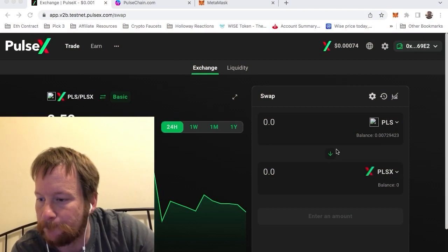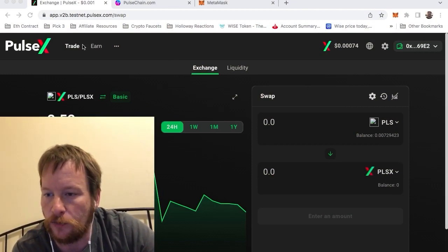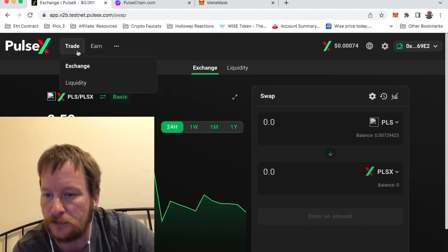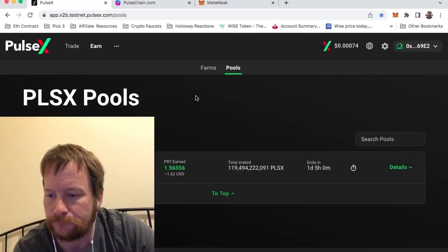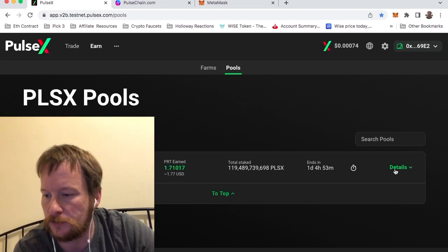Once you get your PulseChain, you want to go over here and I'll show you how I've been doing it. You go over here to 'Earn' and then you go over to 'Pulse.' What I started out doing is this — this is my strategy. You guys can come up with your own strategies; there are kind of two main strategies I've looked up. Somebody else has taken their stakes and they're buying HEX with it to compound.